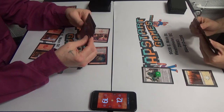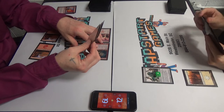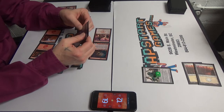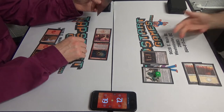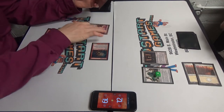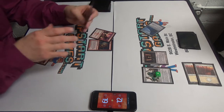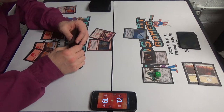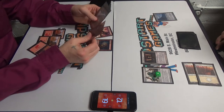Oh my god. Stoneforge Mystic. That's the thing. Trigger? Yep. I'll pass turn after this — I'm getting an Umezawa's Jitte. I like to think of it as the original Planeswalker. It seems legit. Or not. Show me your moves.